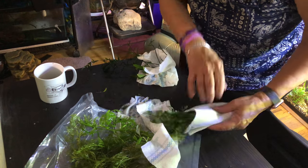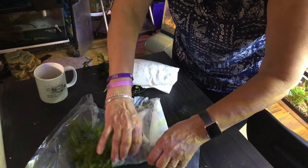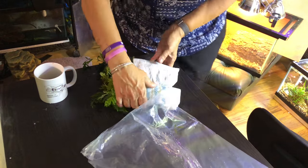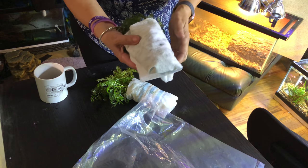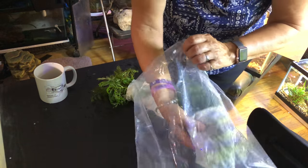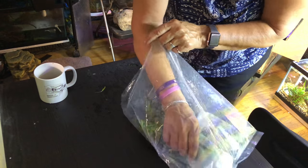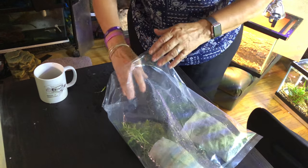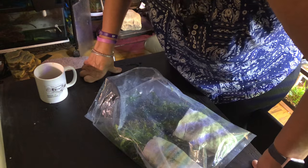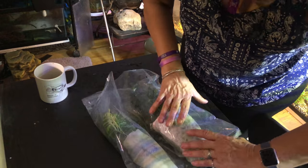I keep stumbling over that plant name — I'll stop saying it until I look it up. So I've got water sprite and water wisteria. I should get these wet. I'll put this in here, and I'm going to need a rubber band — I don't know if I even have a rubber band in this house. How am I doing, guys? You're going to have to tell me in the comments because I really don't know.